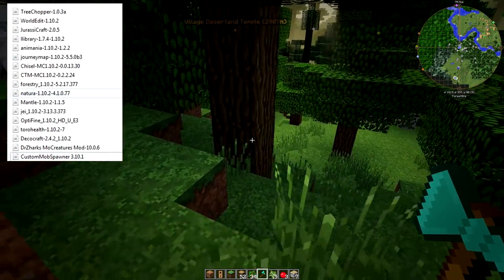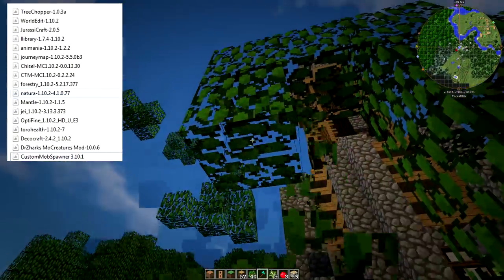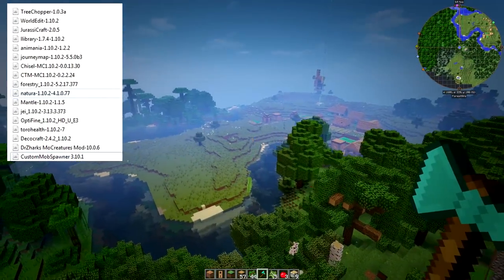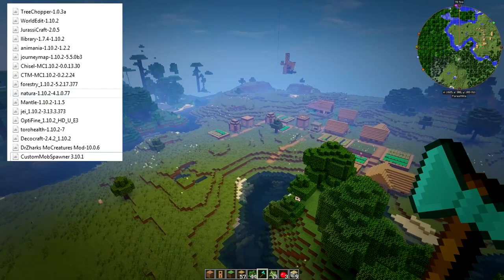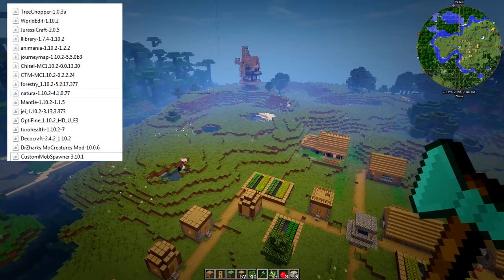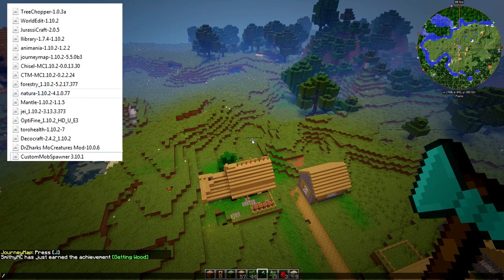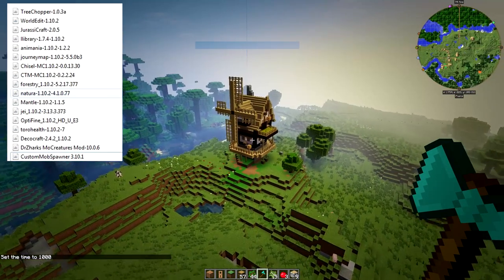We have got Jurassicraft in here as well for people who follow my Jurassicraft series - their latest 1.10.2 version, and when they upgrade we'll add that. We have the libraries for Jurassicraft, we have Animania of course which we're going to show all the animals in, we've got Journey Map, and we've got Chisel Mod. I need to make sure the sun doesn't set as well - I need to sort that out.